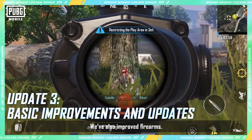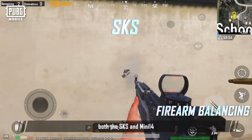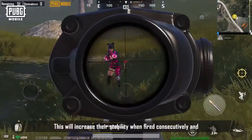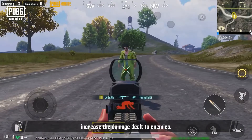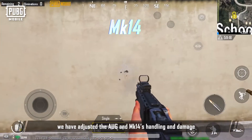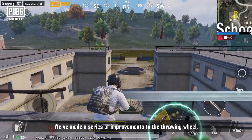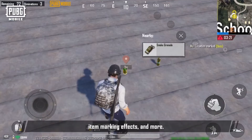We've also improved firearms. In this update, we have significantly improved both the SKS and Mini-14 by greatly improving their handling, increasing stability when fired consecutively and increasing damage dealt to enemies. Among airdrop weapons, we have adjusted the AUG and MK-14's handling and damage to better balance the airdrop pool. We've also made improvements to the throwing wheel, throwing arc display, item marking effects, and more.